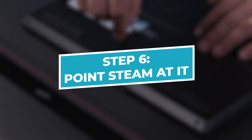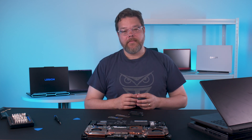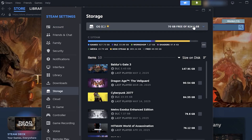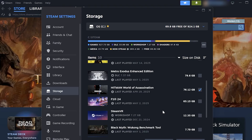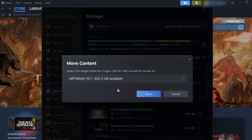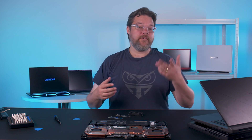Step 6: point Steam at it. Boot up Steam, go into Settings, and hit the Storage tab on the left-hand side. Click on the current storage option — likely your C drive — and the drop-down menu will offer you the option to add a drive. Select this and then your new SSD, and Steam will set things up so when you next install a game, you can choose which drive to point it at. This screen is also where you can move game installations between SSDs — select the checkbox next to any game you want to move, hit Move, then select the destination and click Move again. Steam will shift all the necessary files over and remake any links the app needs. Job done!